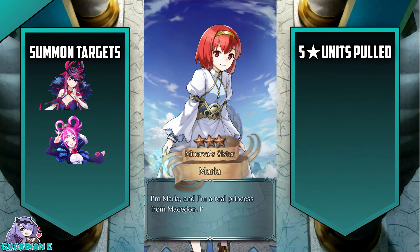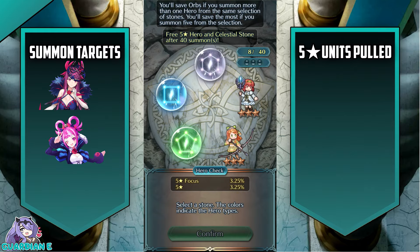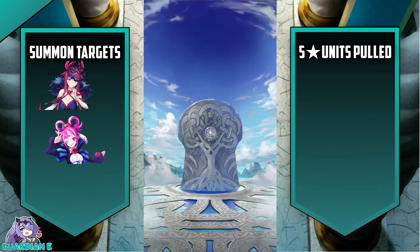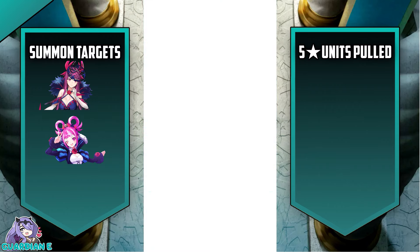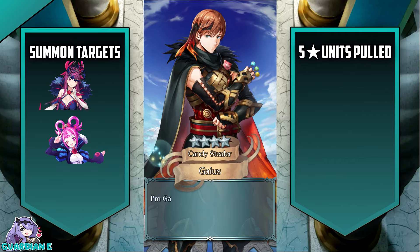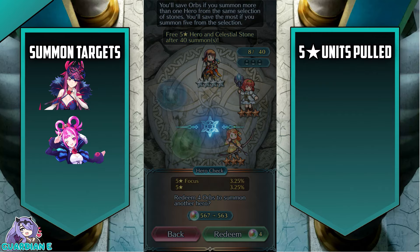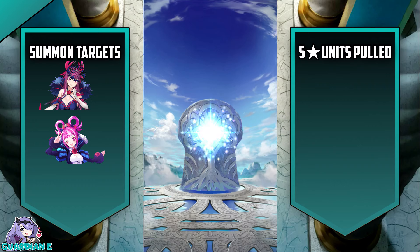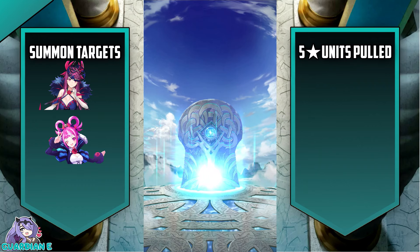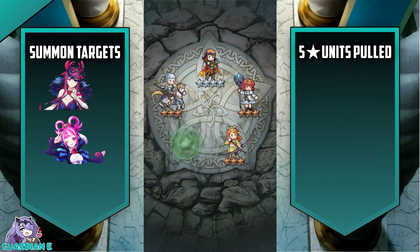That's going to be a three-star Maria. Getting a full Engage banner is kind of nice — it doesn't feel like we've gotten one of those in a long time of new heroes. Ivy of course has an alternate version in the game already, but she is getting her original incarnation as an Attuned Hero, which does have that new Catch Force skill, which is quite powerful and quite potent.